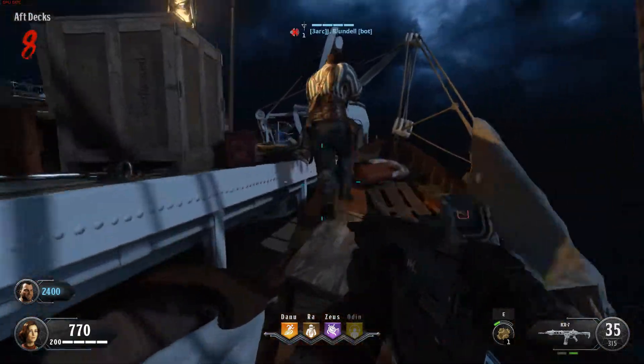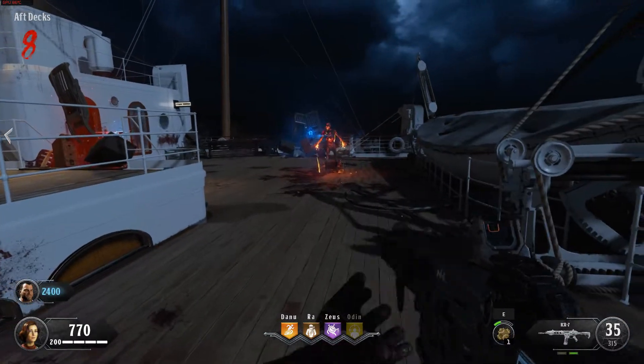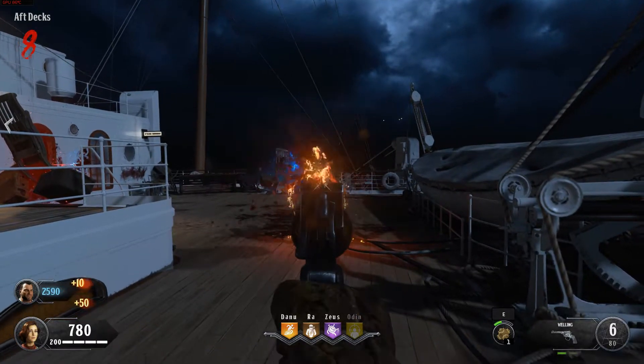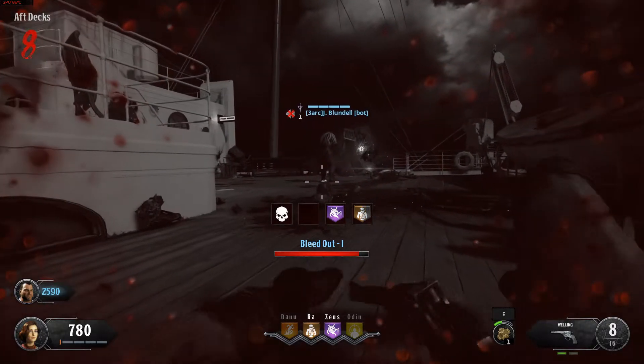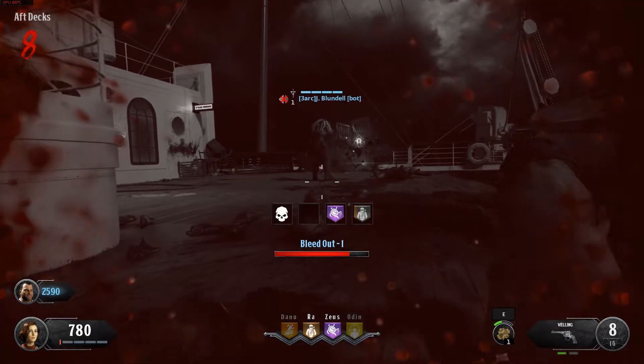The undead come in many varieties, each with their own unique behaviors. This one's a catalyst zombie — yeah, they can be a bit explodey. When downed, you'll lose one of your perks. As you continue to bleed out, you'll start to lose the others one by one.